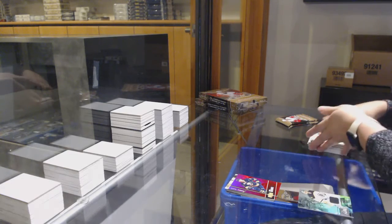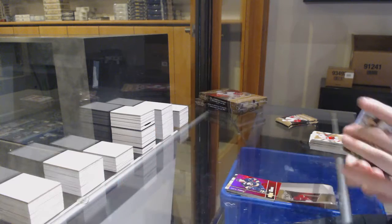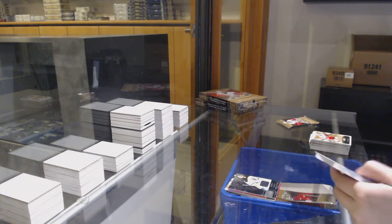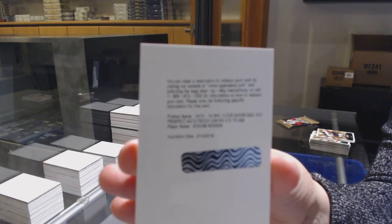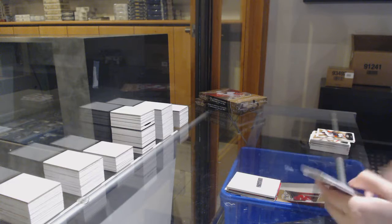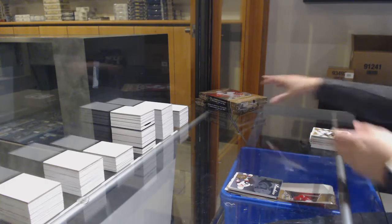Flair Showcase jersey for the Boston Bruins, Tuukka Rask. We've got number to 499 for Anaheim Ducks, Stephan Mason. And Flair Showcase for Arizona, Henrik Samuelsson.